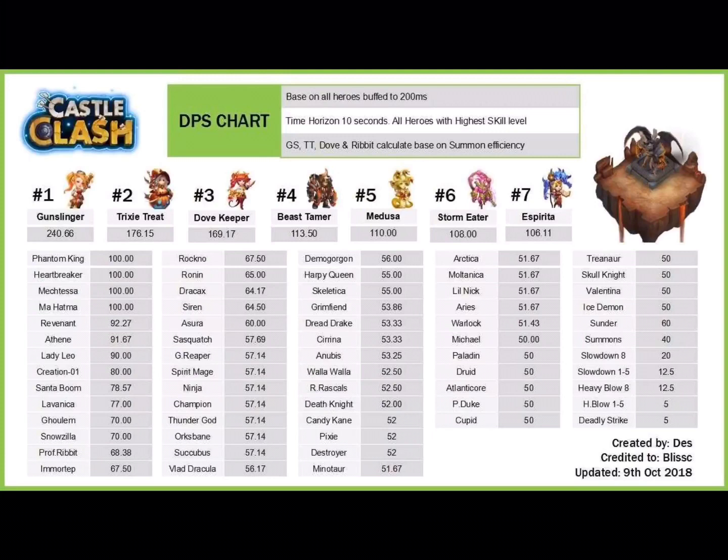Slowdown at level 8 has a chance to trigger an extra hit, averaging 20 hits per 10 seconds. Slowdown at levels 1 through 5 produces 12.5 hits. Heavy Blow at level 8 is not as efficient as Slowdown at 8 — it also gives 12.5 hits in 10 seconds. Heavy Blow at levels 1 through 5 is slightly less efficient, and Deadly Strike is the least efficient of all these talents.